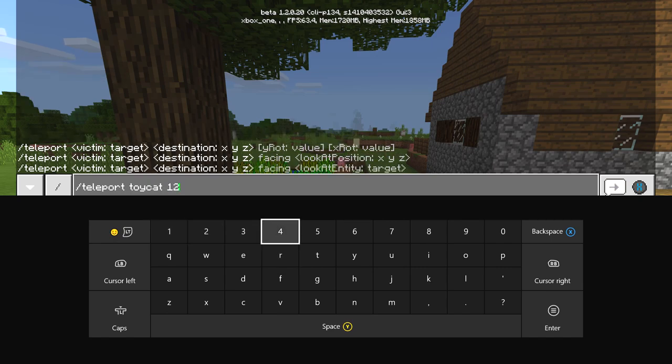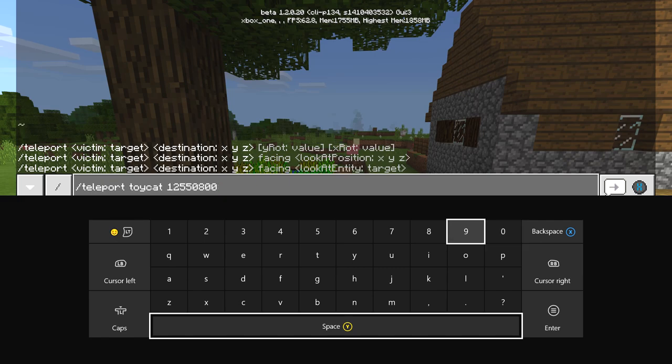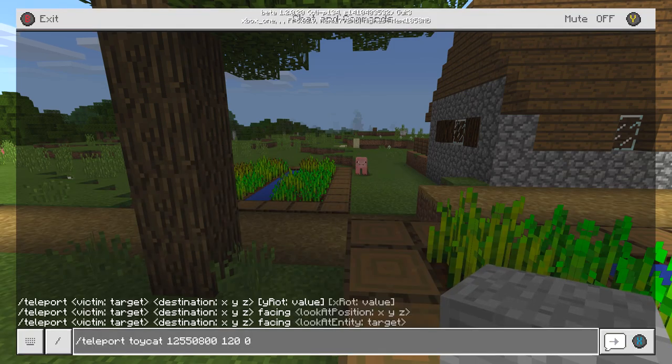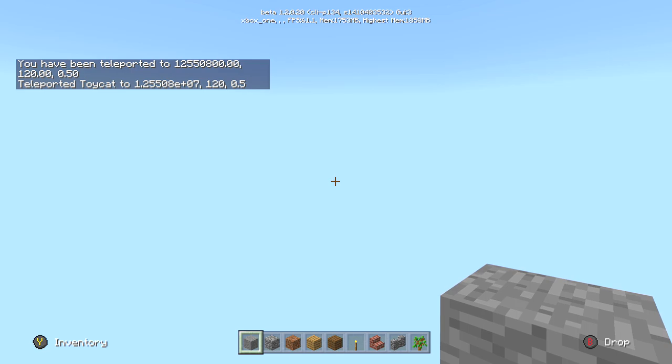Then you type the coordinates you want to go to. In our case, the Far Lands coordinates — if I remember exactly — it's 12,550,821 or thereabouts. We'll go to 12,500,550 blocks away from spawn, set our Y-coordinate to 120 to be safe in case it's a mountain, set the other coordinate to zero, and then we can teleport ourselves to the very edge of the Minecraft world.